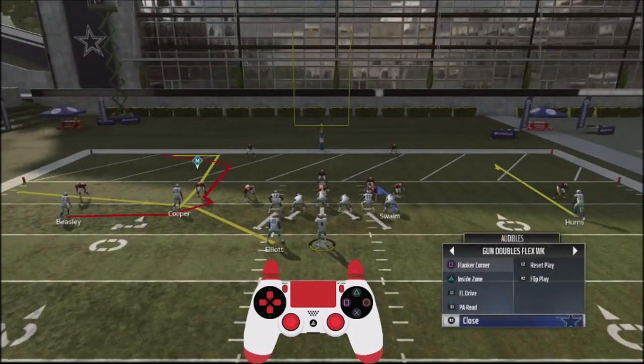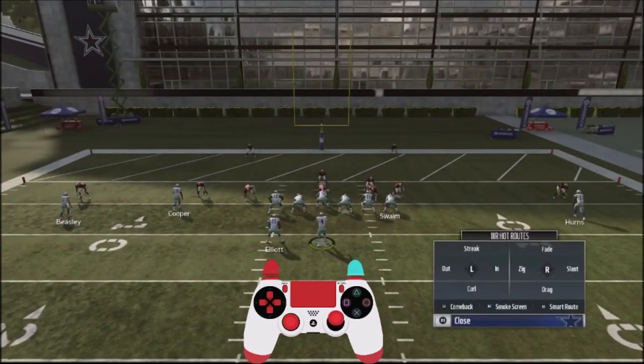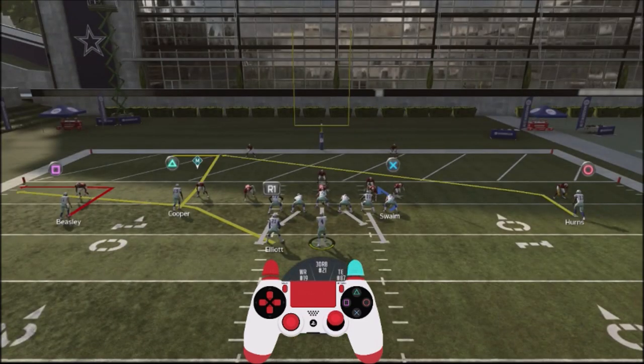This is the Flanker Corner play. I'm going to make two different adjustments. I'm going to take Beasley and put him on a little out route — a standard out route. That's why five yards depth is very important the way this play sets up. I'm going to take Hearns and put him on a slant route, giving me a third read or check down over the middle. Elliott's route, which is a table route and is very effective in this game, is not a route I'm looking at.